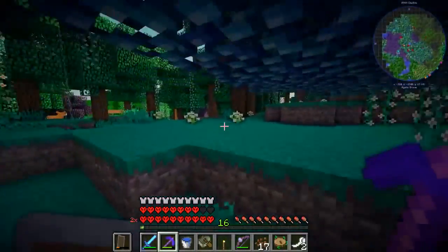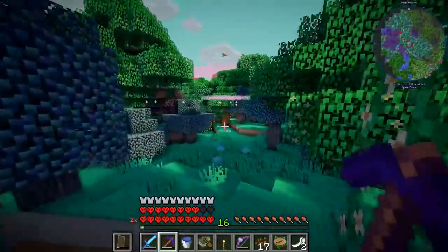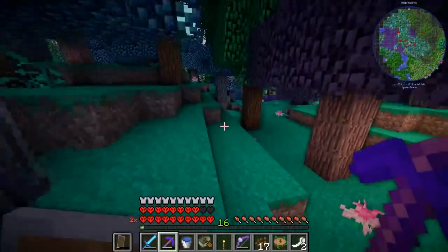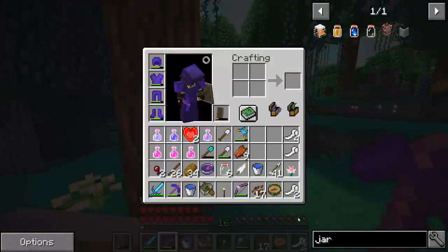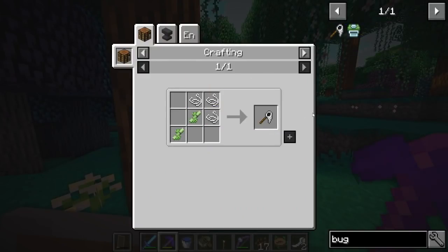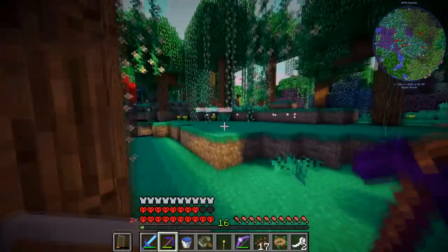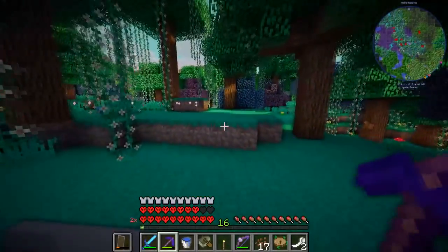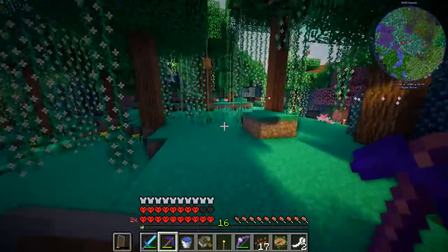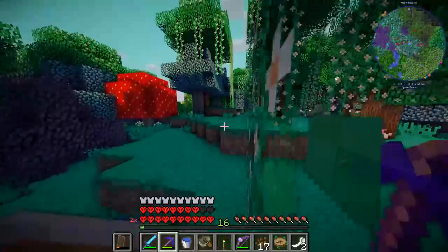Now we wait for nightfall, and when night falls we can get pixies - hopefully we can get pixies, this is where they're supposed to be apparently. There's a lot of butterflies. Is there a bug net you can make? There is - you can make a bug habitat and a bug net. So you can capture some bugs and put them in a little habitat. I might have to come back and catch some butterflies. There's dragonflies as well - if you can get dragonflies, that'd be pretty cool.